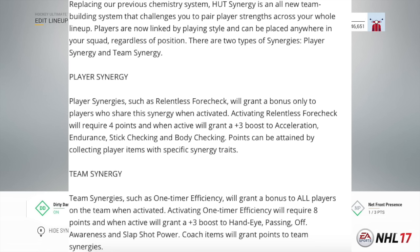For player synergy, such as Relentless Forecheck, this will grant a bonus only to players who share that synergy when activated. Activating Relentless Forecheck requires four points, and when active will grant a plus three boost to acceleration, endurance, stick checking, and body checking. Points can be attained by collecting player items with specific synergy traits.